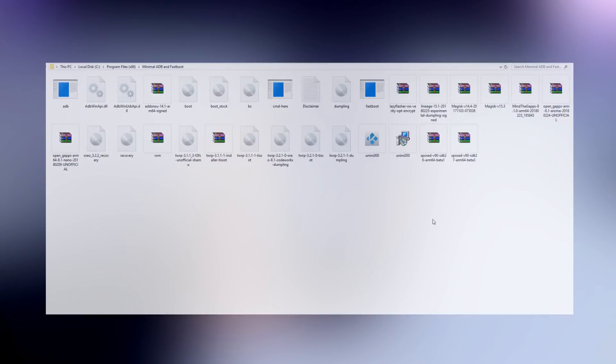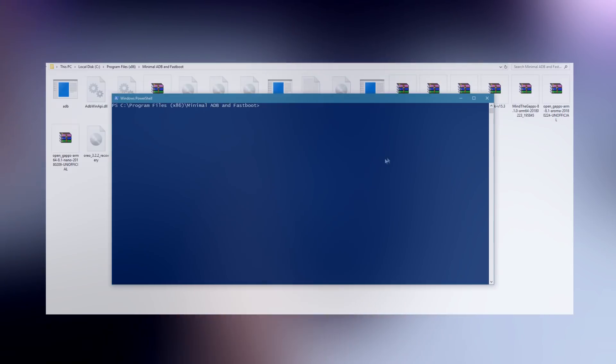Next, go to the ADB and Fastboot folder on your PC, click Shift plus right-click, and select Open Command Window or PowerShell here.